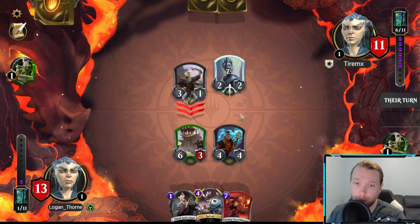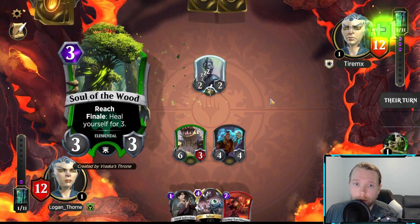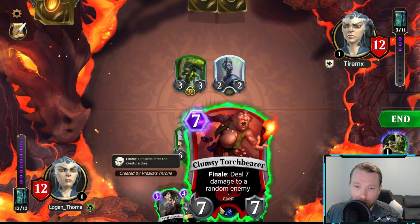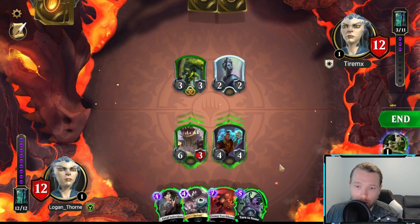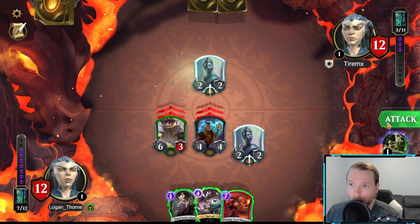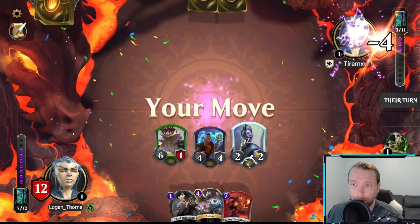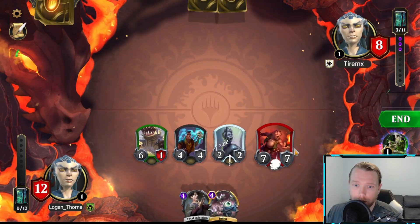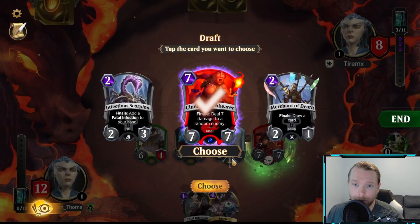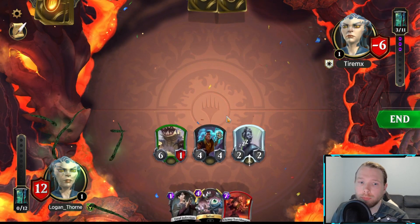I doubt he's going to attack — okay, sure. That gives this a higher chance. I didn't think he was actually attacking. I turned the stone on the target that I actually care about. So I mean, we can do this — attack. And now we can play this. He'll just die because of the double trigger. Justice will prevail in the end.